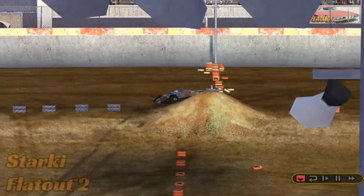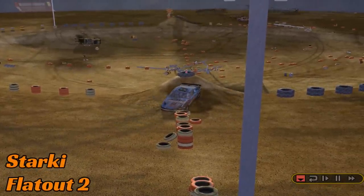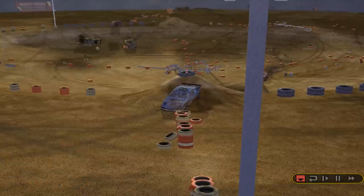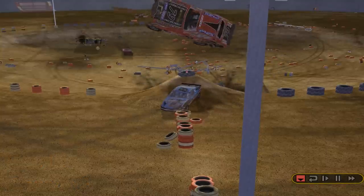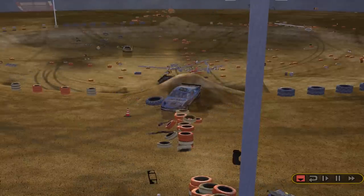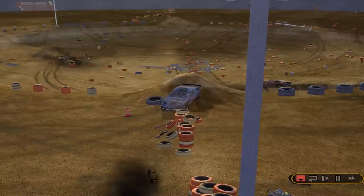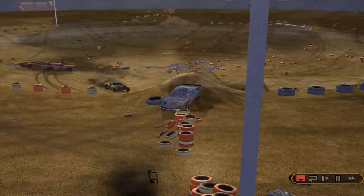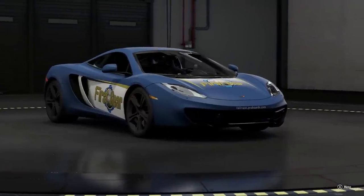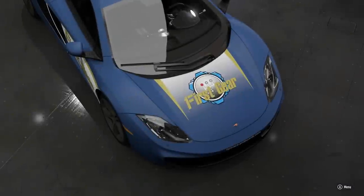But finally, we have Starkey on FlatOut 2, who has found a novel way of beating the AI. It turns out if you hide behind this hill, the AI will go and try to take you out, but not being very smart will just jump — and the jump there is big, so by the time the cars hit the ground, especially later in the derby, the cars get destroyed on the landing. Very clever use of derpy AI.